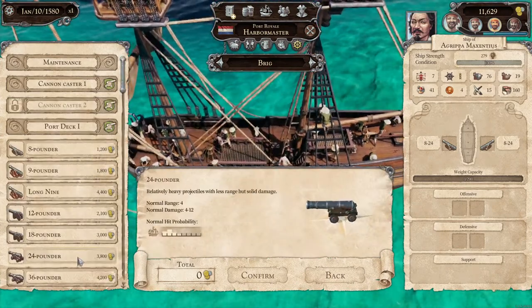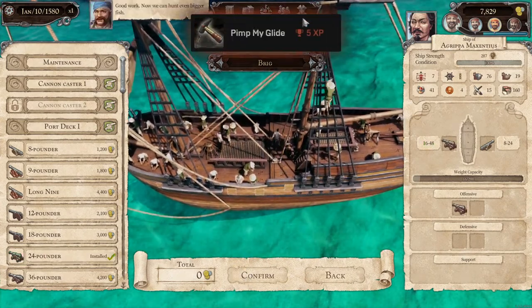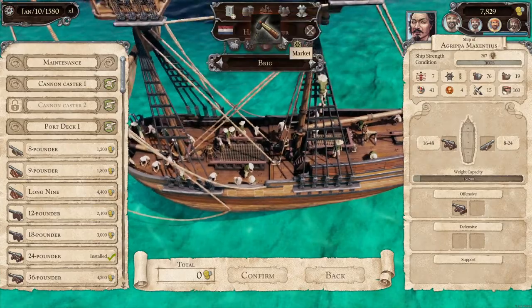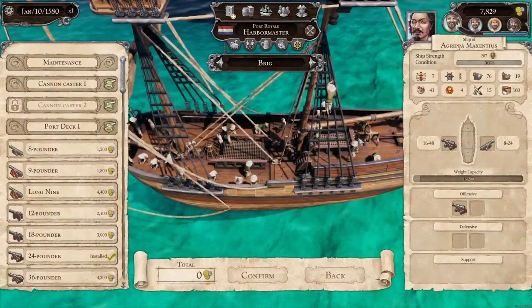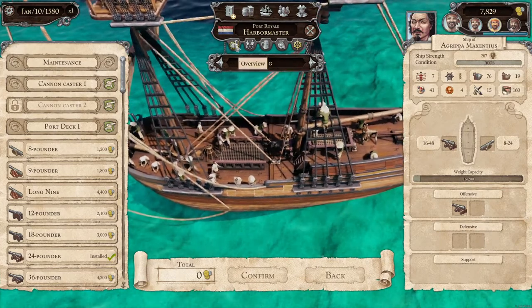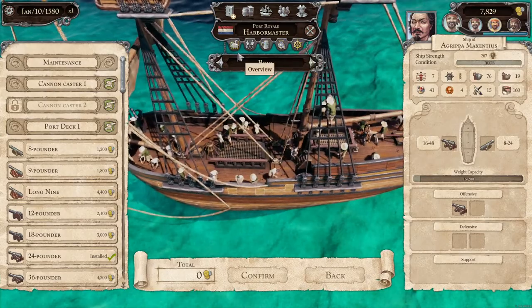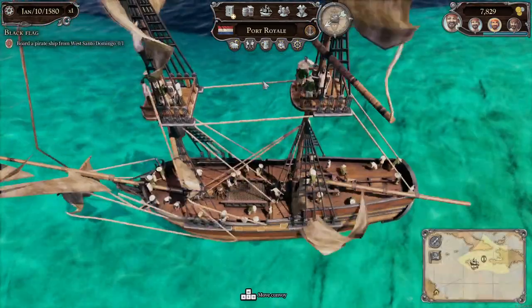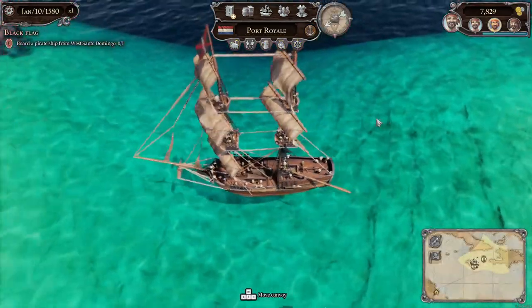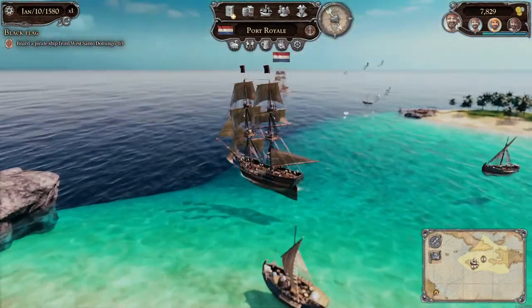Oh my goodness — a 24-pounder! Yeah, let's do it. Now we can hunt even bigger fish. 'Pimp my Clyde!' Alright, pretty nice. Let's head back and simply leave the area — we're looking for additional ships. I hate to say it, but we might need to go back to Spanish territory and get nice with them. Let's go board a pirate ship from Santo Domingo.